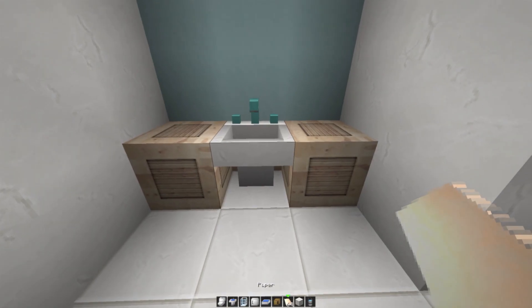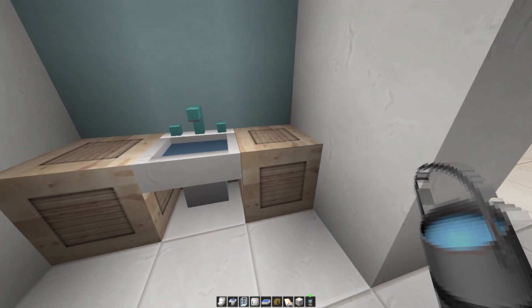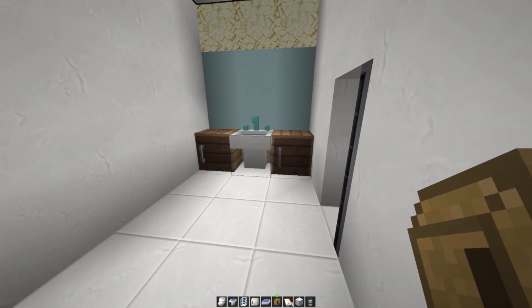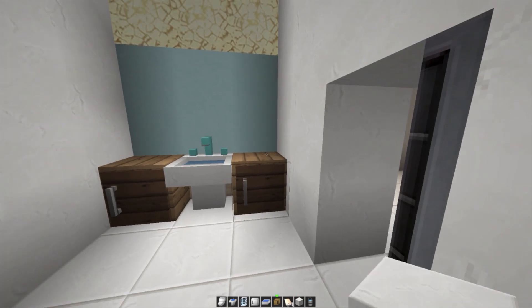Let's check this out — right click with a water bucket, and yes guys, look at that, we have water in our sink, and we also have these random things on the side. I believe we could add cabinets over here — I guess it looks better than the last time, and of course these cabinets do work, so we can put whatever we want in there.